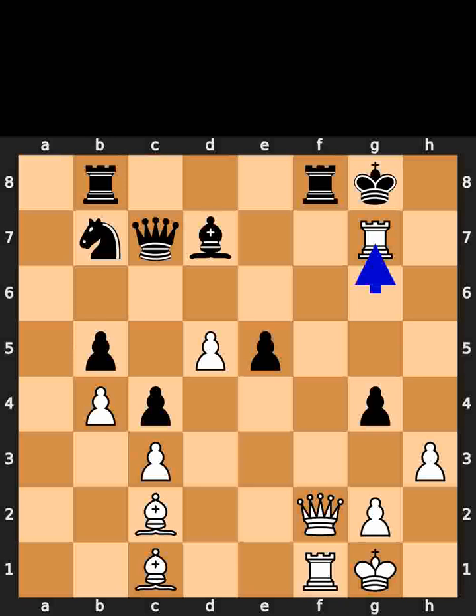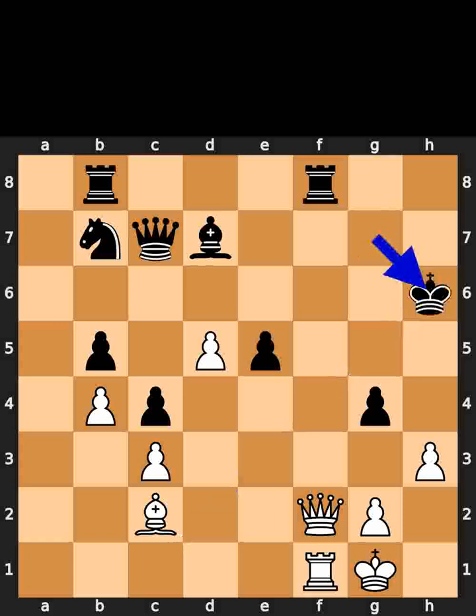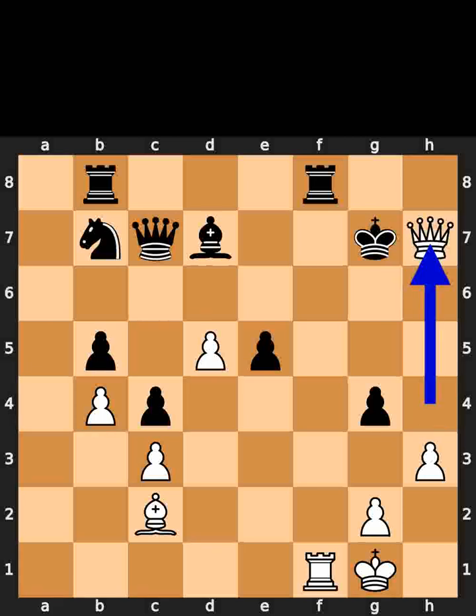White takes the knight on g7 using the rook with check. Black takes the rook on g7 using the king. White plays bishop to h6, check. Black takes the bishop on h6 using the king. White plays queen to h4, check. Black plays king to g7. White plays queen to h7, checkmate.